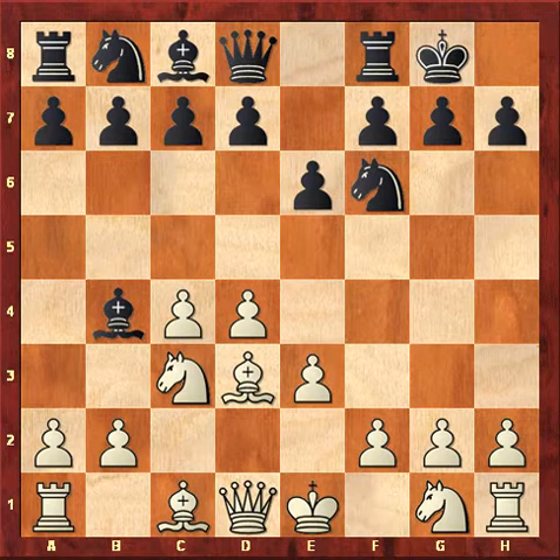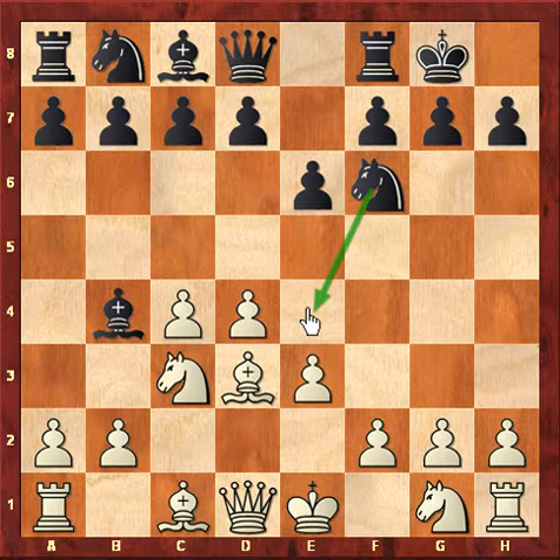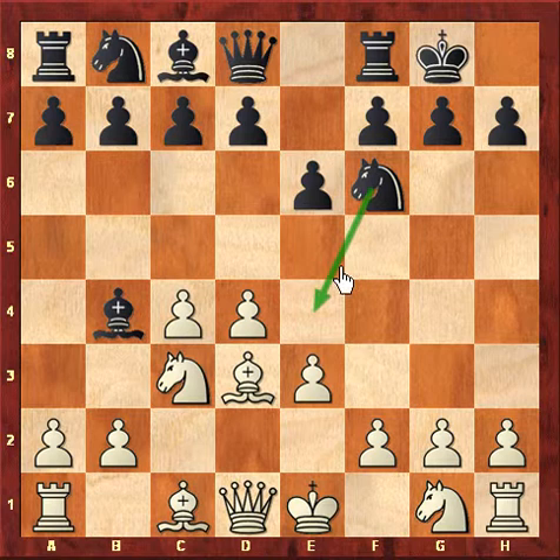Now, as we learn in many classes, the idea of Nimzo-Indian is simply that black tries to occupy the e4 square, whereas white will try to play e4 at any cost irrespective of the position. If white gets e4 without any problem, then white is better. So, d5, not allowing white to play e4.